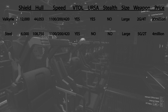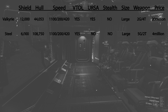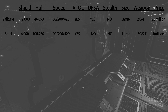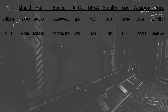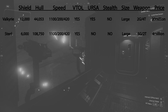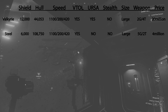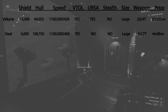The Cutlass Steel has only 1 size-2 shield, giving only 6,000 shield strength. Hull HP is 108,750. Maximum nav speed is 1,100 meters per second. SCM speed is 200 meters per second, SCM boost speed forward is 420 meters per second. The Cutlass Steel also has excellent VTOL. It cannot fit a Ursa, is not a stealth dropship, and the drop party size is large or huge. It has 2 side doors with a total of 5 gatling guns and 2 turrets, and it's selling at only 4 million AUEC in-game.